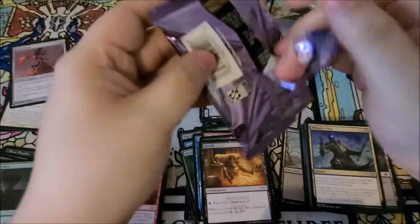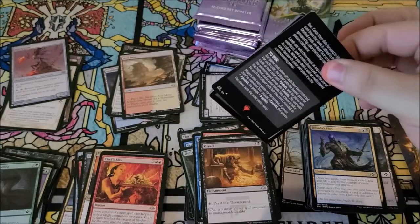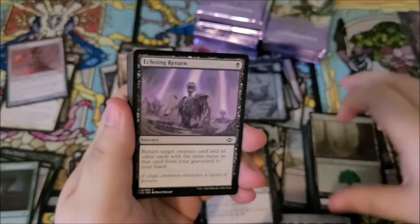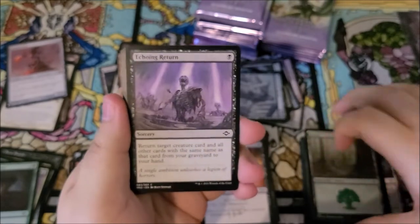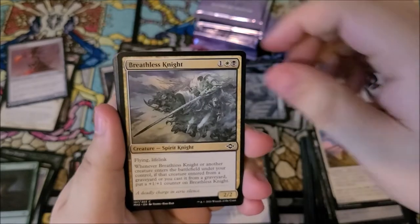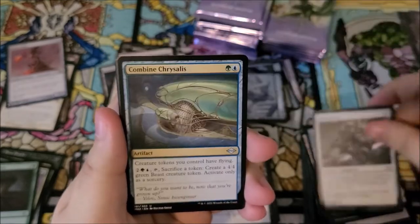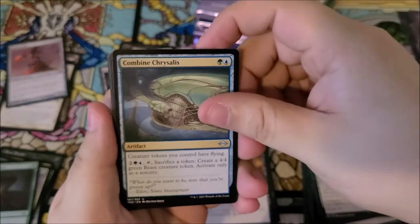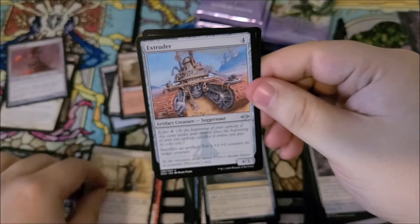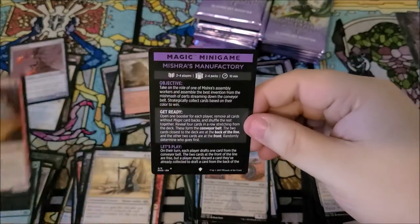We've hit three of the fetch lands, only missing two. Let's see — did we get verdant catacombs? We did. We got echoing return, landscaper kolos, breathless knight, goldmire bridge, soldier, yorners campaign, companion, bitter bone, combined chrysalis, nycthos paragon, extruder, abundant harvest, and fashimo lashclaws as our foil.